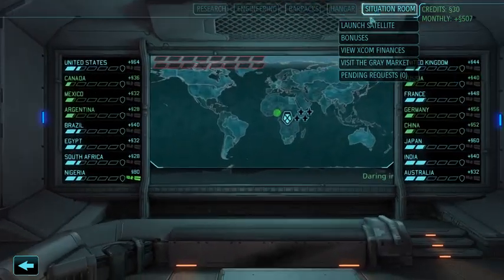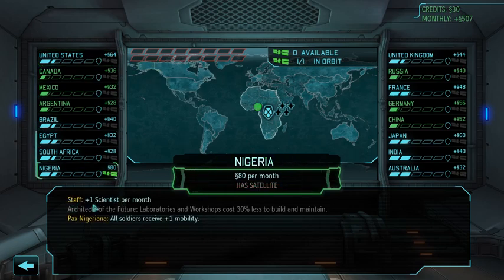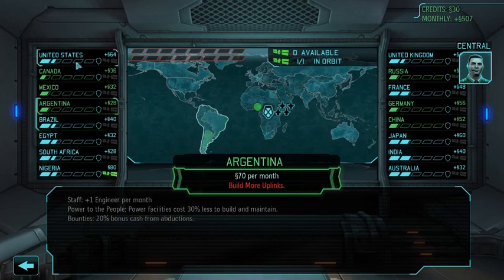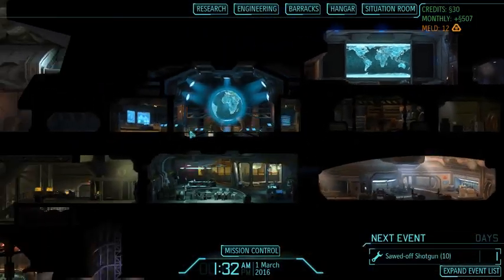Next we'll take a look at the Council. Unlike XCOM Vanilla, each country gives us money right now even if they don't have a satellite — they just don't give their full complement. The United States, for example, is giving us 40% of what they ordinarily would. Each month, if a country is covered, you get either one engineer or one scientist based on the country, plus a small bonus. We're not building any further satellites this month. We will probably not get out of Nigeria until May at the absolute earliest, in part because of our different strategy, and in part because our base layout sucks because of that friggin' steam vent.